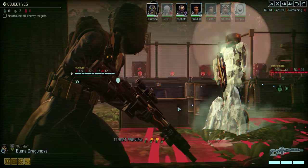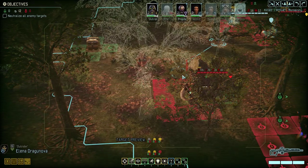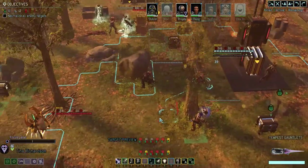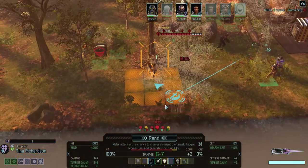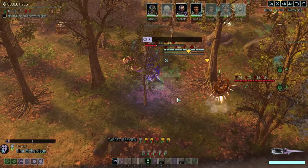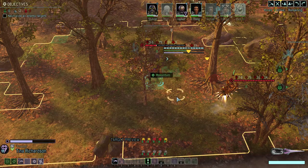We do five to six damage and crit for plus four. If somebody can help my Reaper out by doing five damage to the Viper — target is marked, that patrol is coming. We got a one-in-three chance of getting a point of focus.